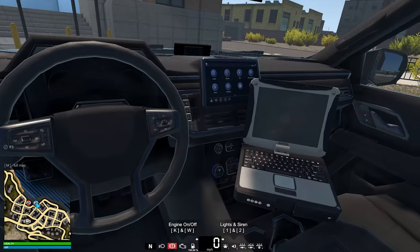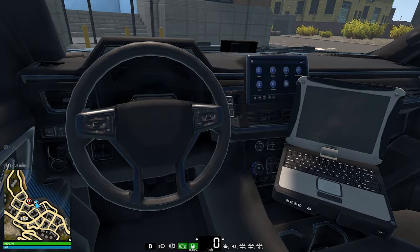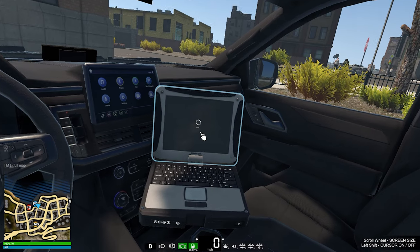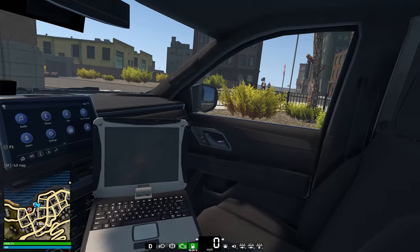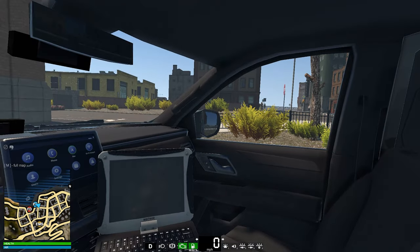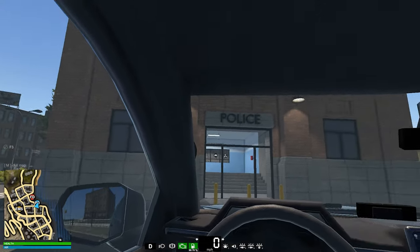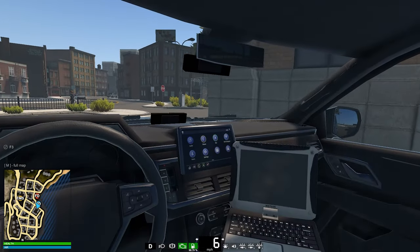We're going to use this vehicle now. Here we are inside the SUV. As you can see, the engine is off at the moment. I'm going to turn it on. You might notice there are currently no working gauges in this SUV unfortunately. However, the laptop works as usual. We do have a partition in here, but no secondary weapons racked up. It's very basic in appearance from the inside, though the textures are not bad. We have working rearview mirrors.